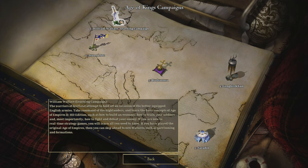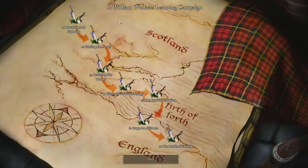If you are new to real-time strategy games, you will learn all you need to know. If you have played the original Age of Empires, then you can skip ahead to new features such as garrisoning and formations. We are going to fight the English as the Scottish, and we're going to start with the first mission: marching and fighting.